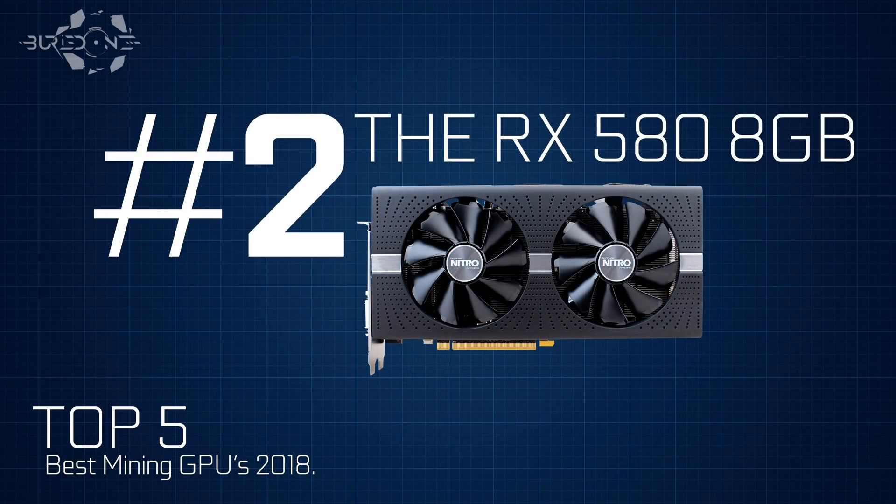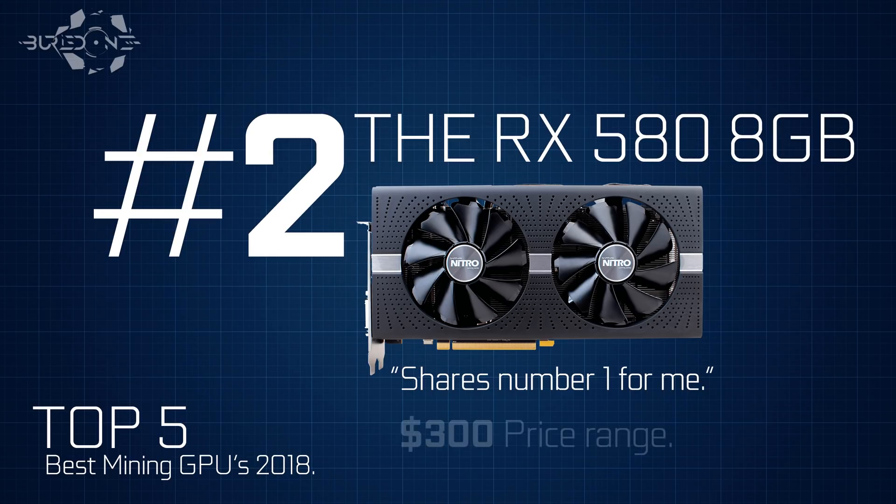Number two is the RX 580 8GB, which actually shares number one for me in terms of performance, and it's cheaper at the $300 price range. You might wonder why it's not number one — well, new miners and starters are often not able to BIOS mod it efficiently. They don't know what they're doing, they break the cards, and they get angry and stop mining. AMD cards are more difficult to set up, but they are way better at mining and have lower purchase costs.